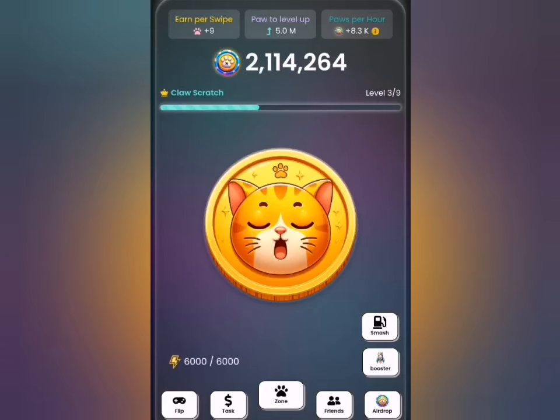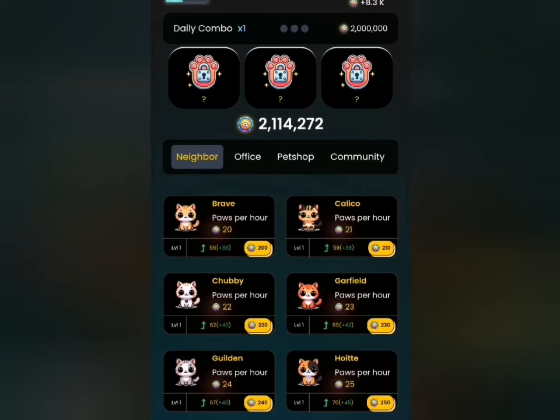Hello everyone, this is another day on the card daily combo. Without wasting our time, the first thing you want to do is click on the zone tab. We head to the zone tab and begin to unlock the cards one after the other.